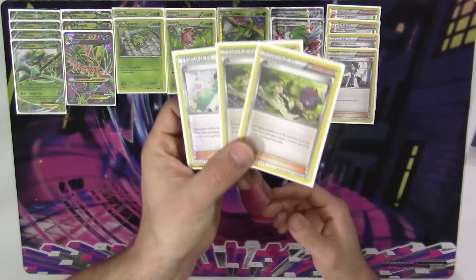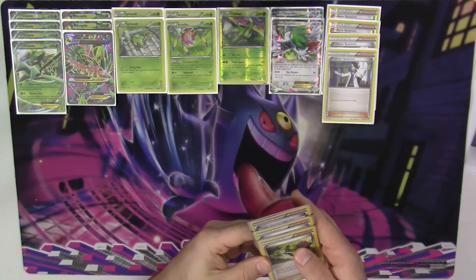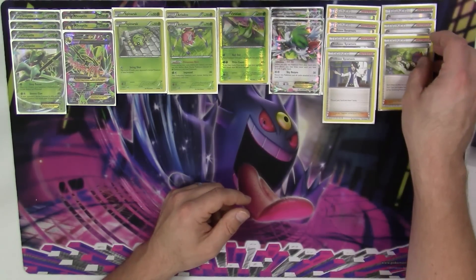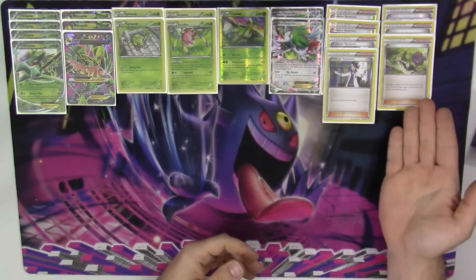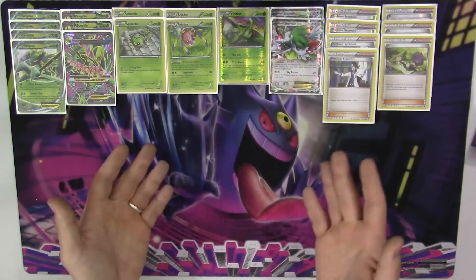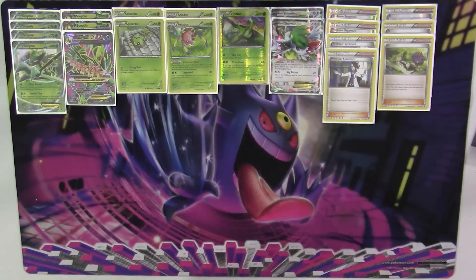Next up we've got three copies of N. N is just an important staple — Sycamore and N, they all go together. Both players shuffle back in and draw as many prize cards as they have remaining. They're the original trainers in the Black and White on format. N makes a difference in the game and in the player's attitude towards the game. It adds a lot of balance, and playing that crucial N can really flip a game around. You never know when it could either make or break you.